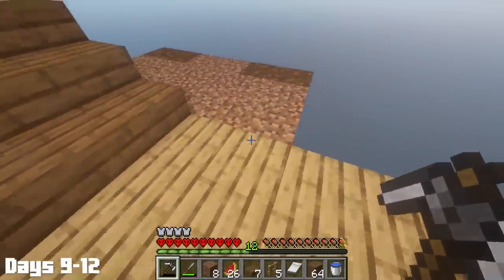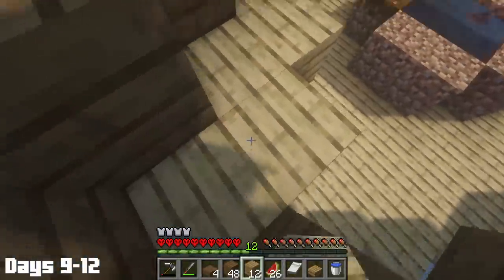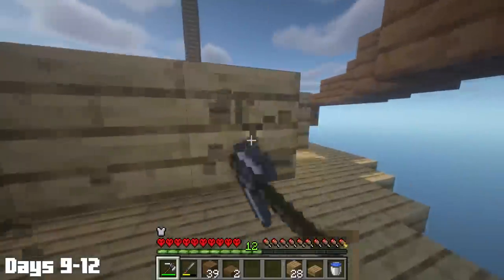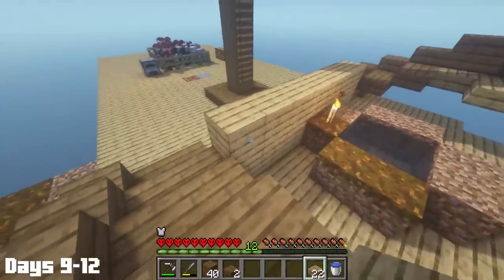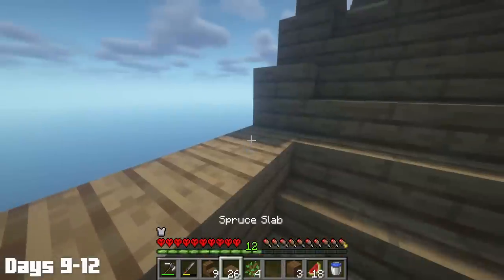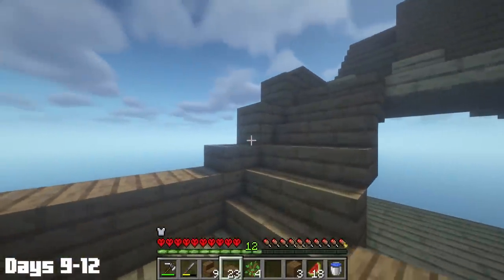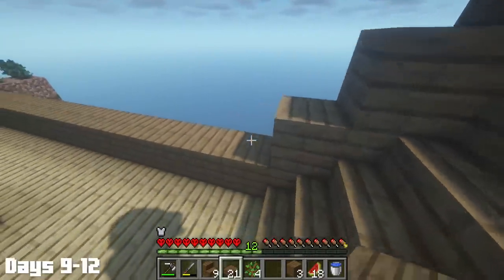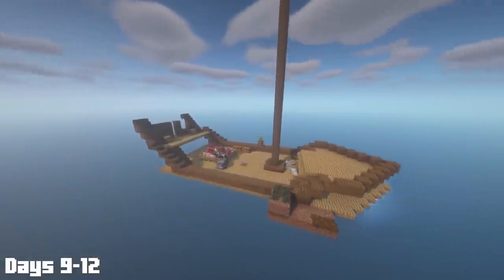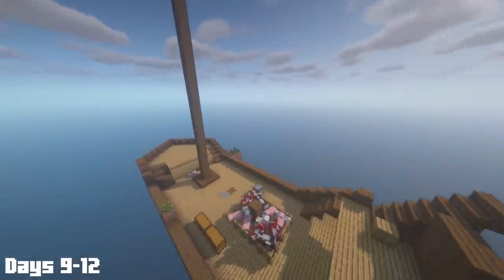I was going to start with making the front deck, which started with a staircase and a higher outline of the ship and then filling in what would be the floor. The next day I realized I should have used slabs instead of full blocks, so I had to go back, break all the flooring and then replace it with the slabs. Once the basic shape of the front was done, I went on to the back of the ship to start laying out the captain's quarters and upper deck. I'm keeping all the building super simple right now because I'm so strapped for material.